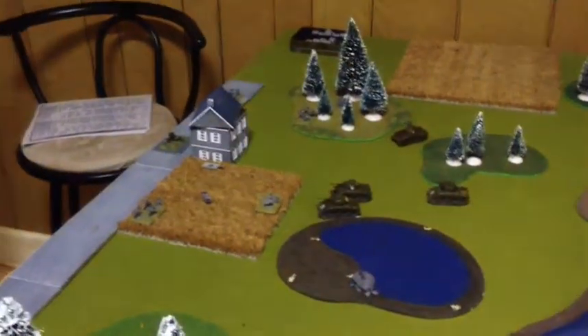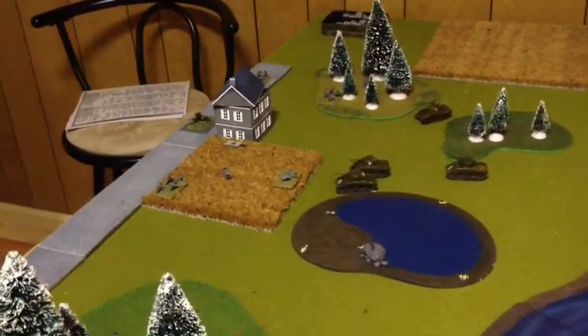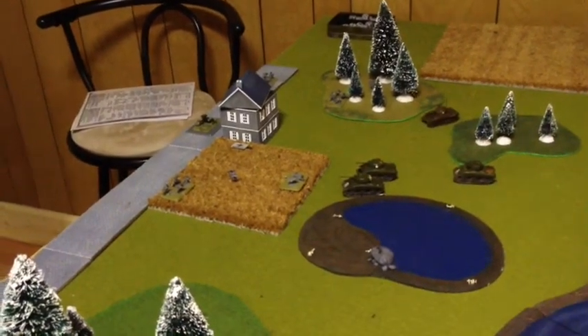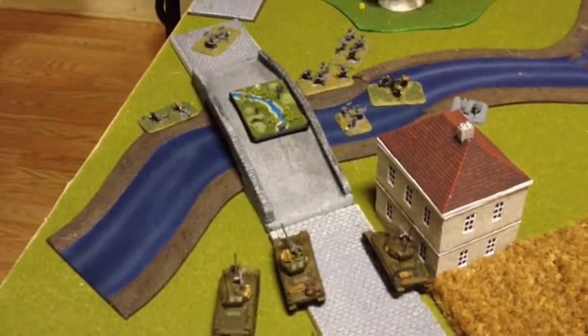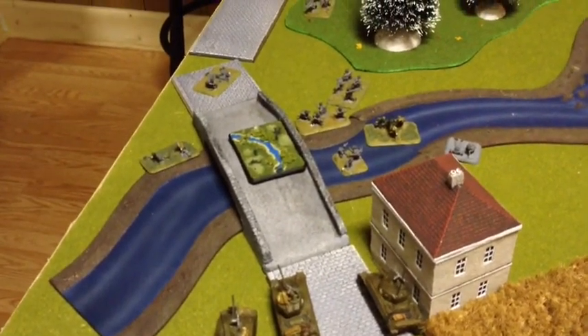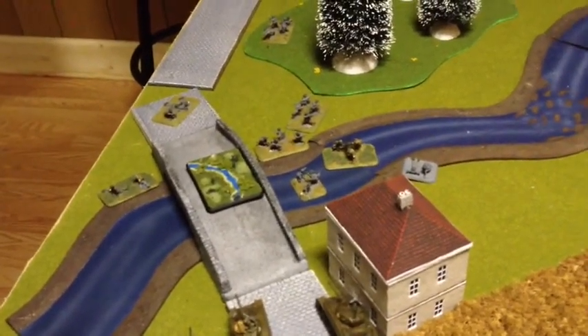American turn two: I moved up and, like a dummy, I shot at his mortars — I guess that was part of his master plan, to distract me with them. I hit him enough that they failed their check and ran off the board, but I couldn't assault because I shot at the wrong target. Dummy move there. Good move here though — I assaulted, pushed him back and out of the house, so I'm on the verge of taking the objective. But if he gets reserves behind me, that could be a real problem.